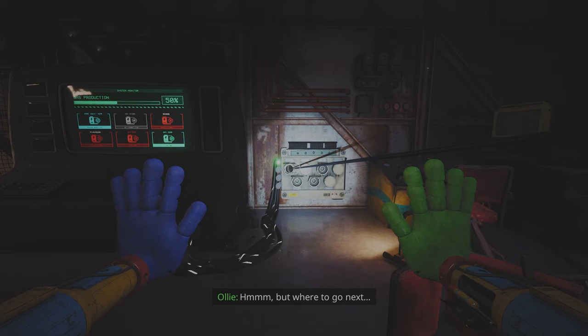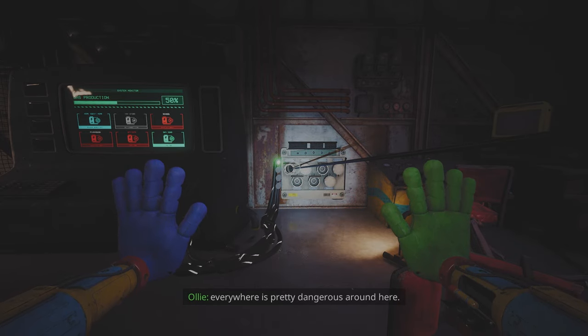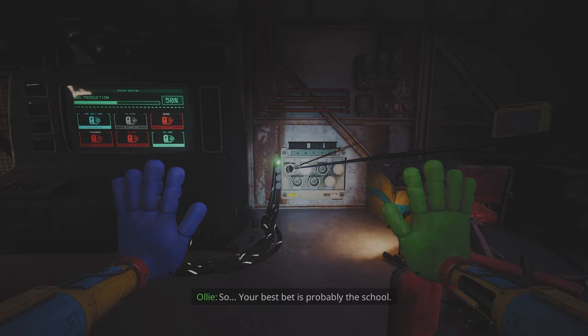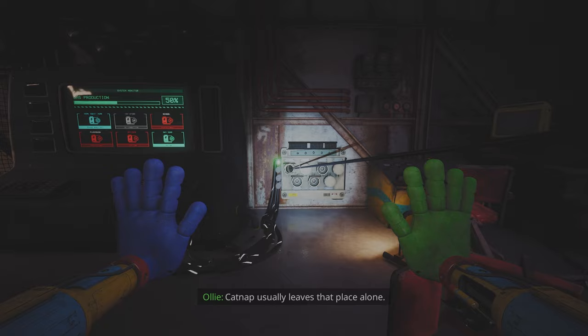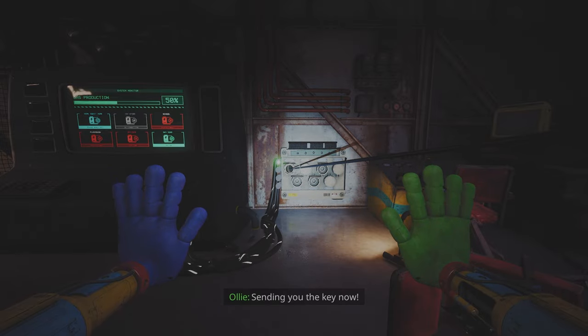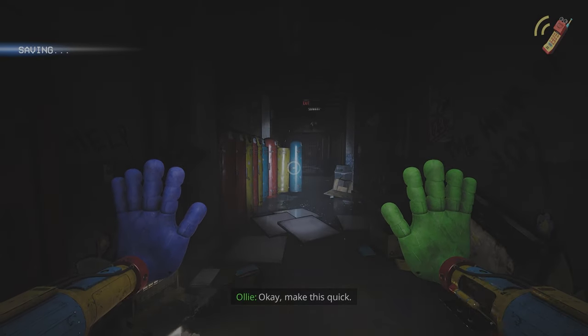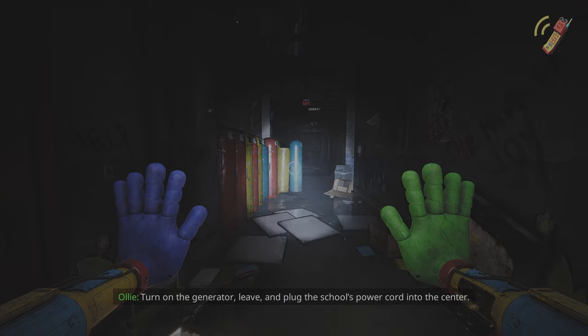But where to go next? Everywhere is pretty dangerous around here. That playhouse especially. So your best bet is probably the school. Catnap usually leaves that place alone. Sending you the key now. Make this quick — turn on the generator, leave, and plug the school's power cord into the center.